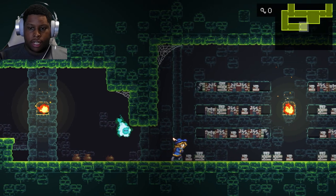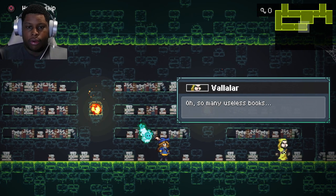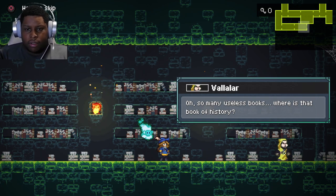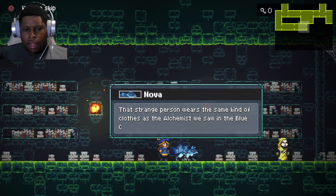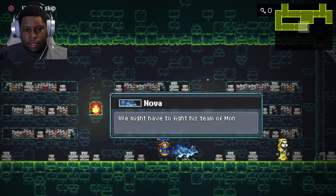So once you get slime shot, you'll be able to use the earth orbs in other areas. Oh, so many useless books. Where's that book of history? Falalar? I don't know. That strange person wears the same kind of clothes as the alchemists we saw in the blue caves.